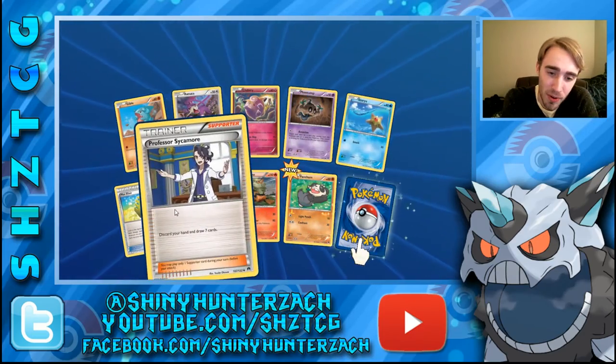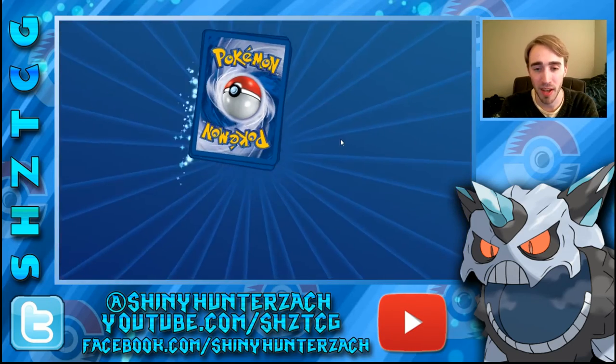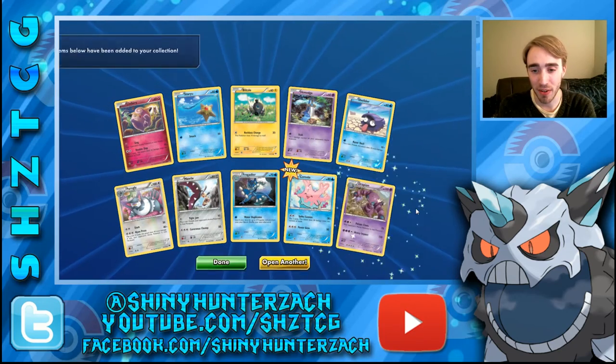We have another Max Elixir and a Sycamore — that's our sixth one from this set. Our Rare is another Ferrothorn, and we have 32 packs remaining, including this one. So under a Booster Box left — we've opened quite a bit and we've done fairly well for ourselves.